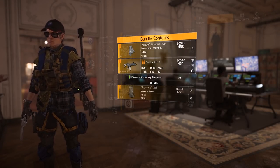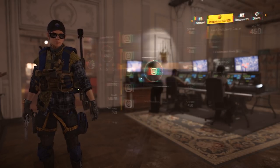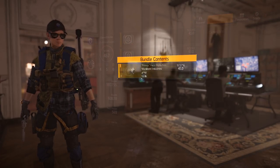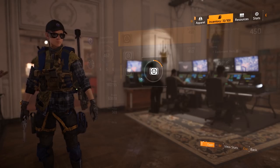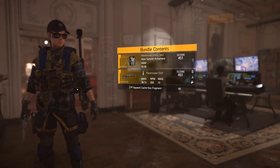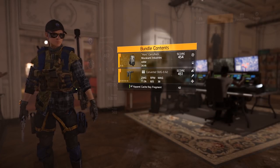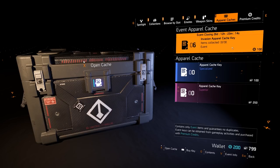One way of obtaining additional keys is opening Field Proficiency Caches — this is a small chance at random, and mostly you'll get other cosmetics, so it's a very small chance. Another way is getting them to drop when reaching a Dark Zone Proficiency level. The third way is simply buying them with money. And the fourth way is just waiting out a weekly timer where it will award you more keys every week.